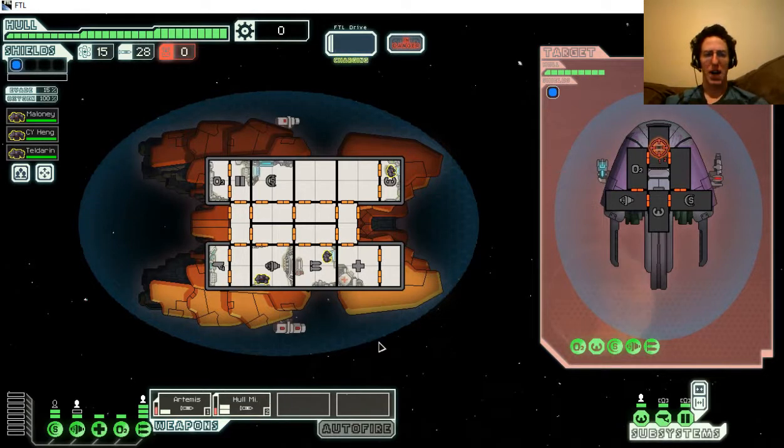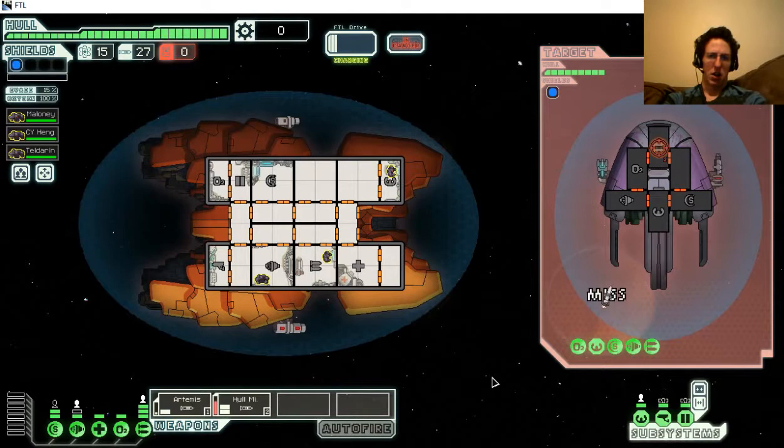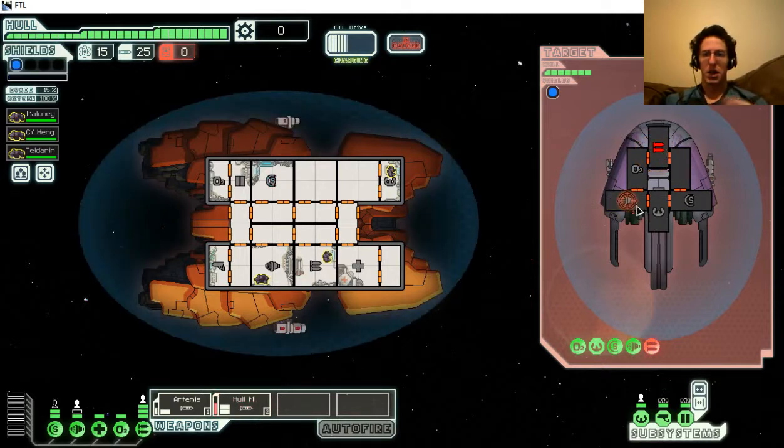This could be good or bad in some ways - why are they shooting an ion weapon into nothing? Apparently my rockets aren't doing so hot at actually hitting things. But hitting their shields is kind of a pointless thing for me here because all my weapons are missiles that bypass shields.